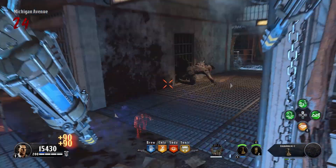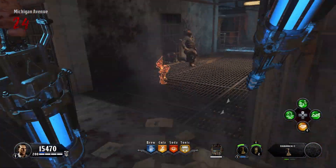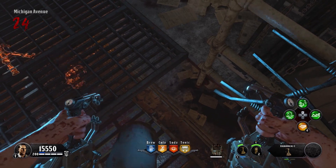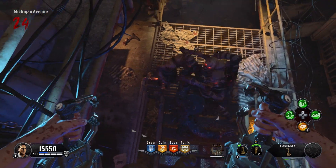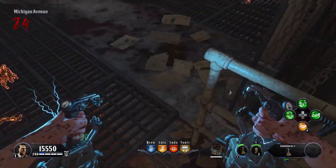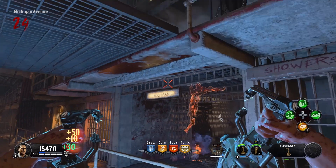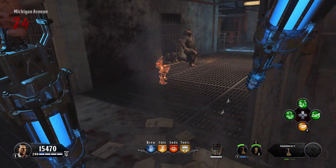Right here on Michigan Avenue is where we're gonna be. You hyper jump by holding L1 and R1 at the same time, then jumping, then hitting R2 — that'll shock slam you right into the balcony corner and you're good to go. This is really easy to do, anyone can do it, and right now this is one of the better pile-up glitches on Blood of the Dead. I highly recommend it.